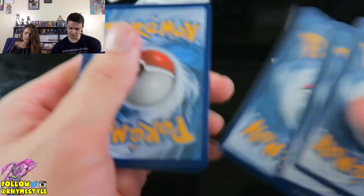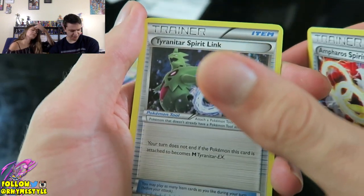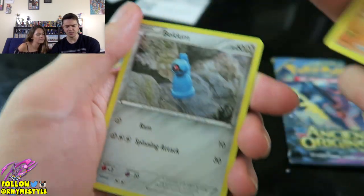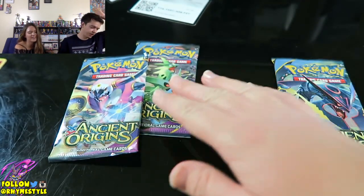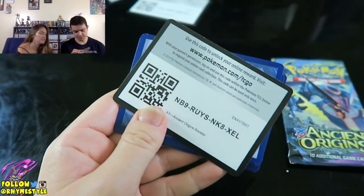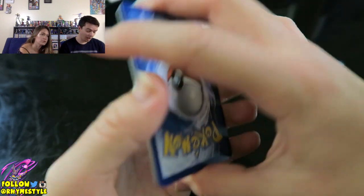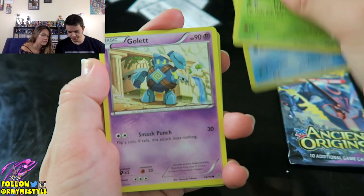Here we go, one, two, three. Ampharos - Ampharosite to go with the Ampharos I just pulled. I got Tyrantar, Sableye, Baltoy, Katany, Relicanth, Golurk, Beldum, the Reverse House, Larvesta, and a Vespiquen - Rare. That's nice. This one's going to have a Sceptile in it - I can feel it. I'm going to be nervous because we already got two full arts. It's hard enough to get one full art in a box, but it's totally random. We did get four full arts in one Evolution box once.